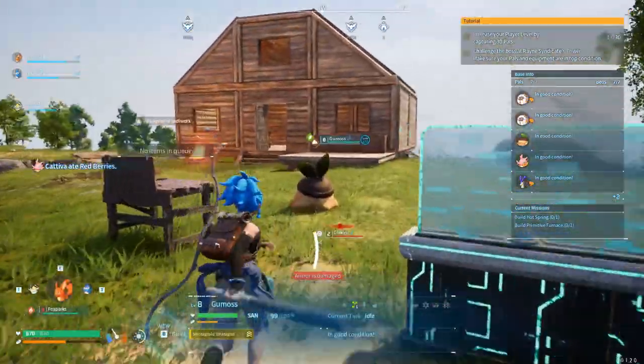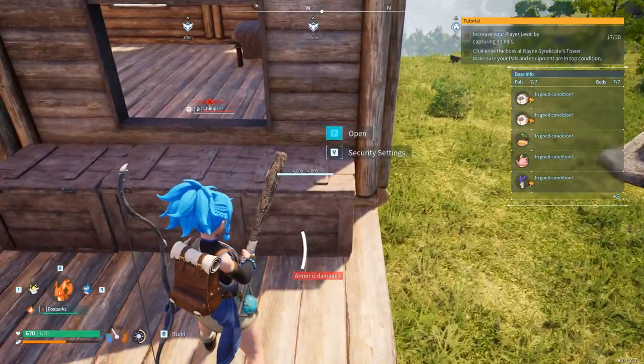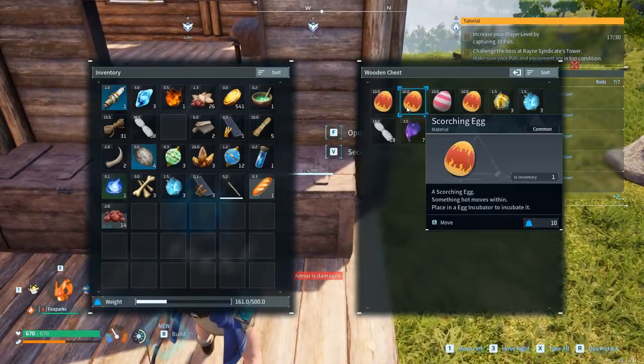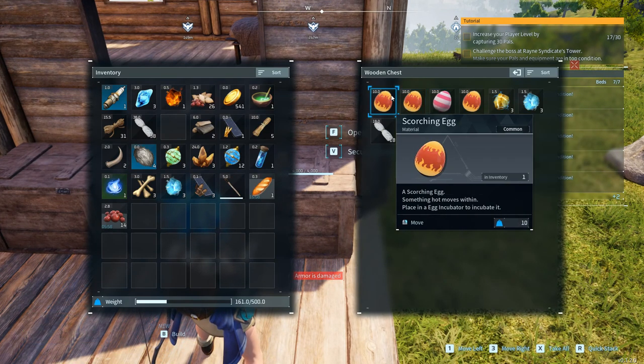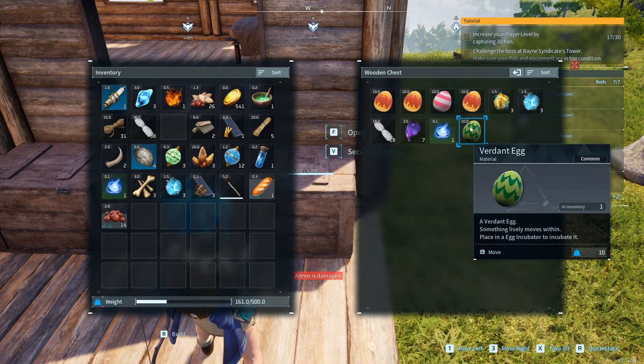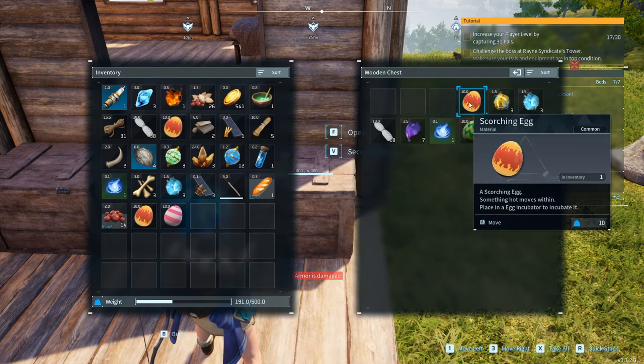I do have some eggs that I gathered already in the past. This one just seems like a flaming egg. I know we're probably going to use all of these, so let's just move all these eggs over. There's a Verdanex egg here too.